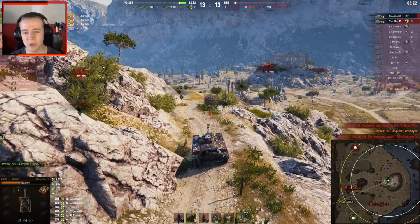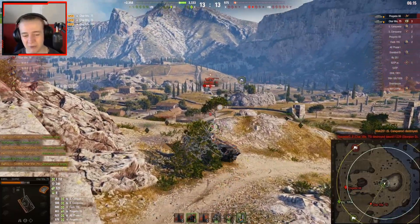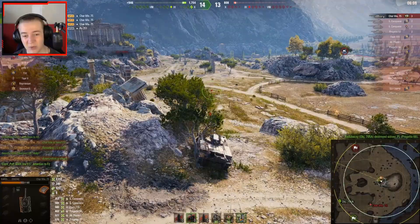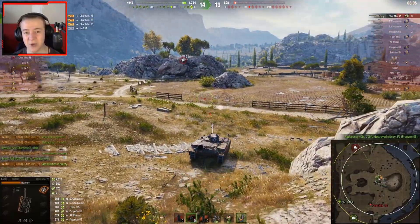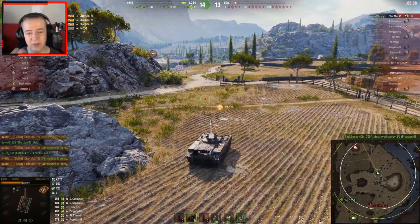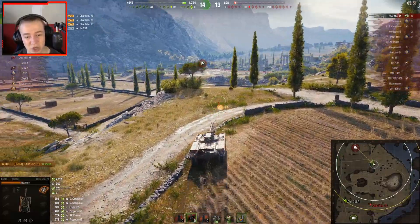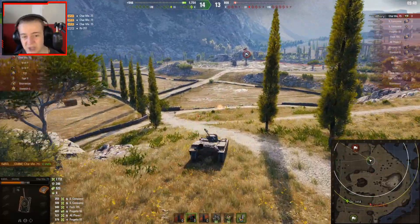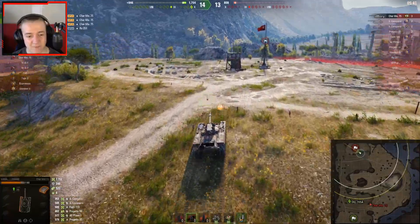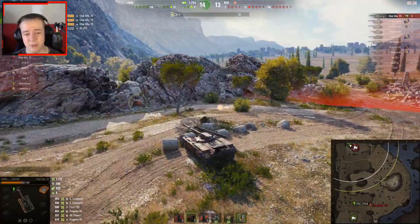Carol shuts down the Super Conqueror with his last remaining shells in the magazine. It would be interesting to count how many shells would have been left if Carol could only fire when strictly needed. Now he's showcasing siege mode — just going so much faster — but view range is down, camo is down, and the gun is so much worse. The dispersion actually stays the same, but aim time goes up by nearly a second.